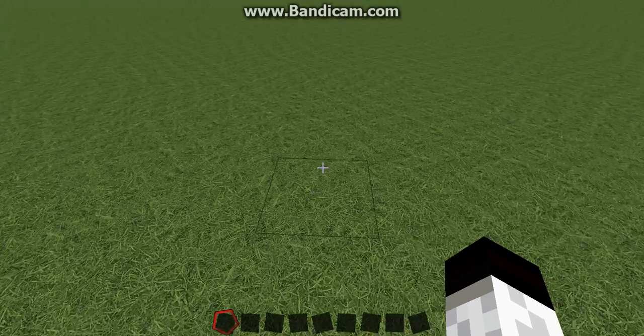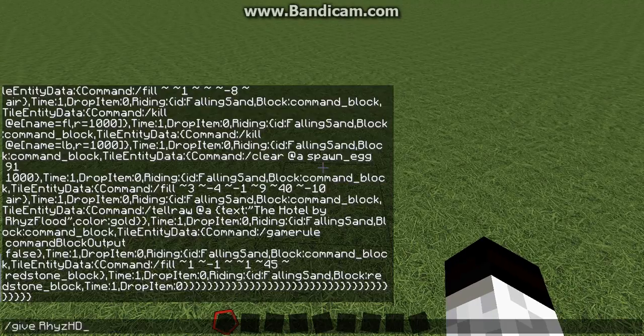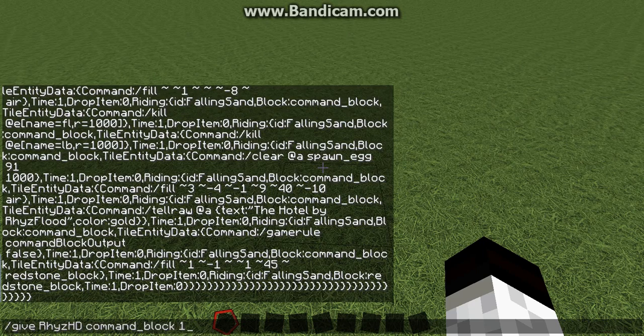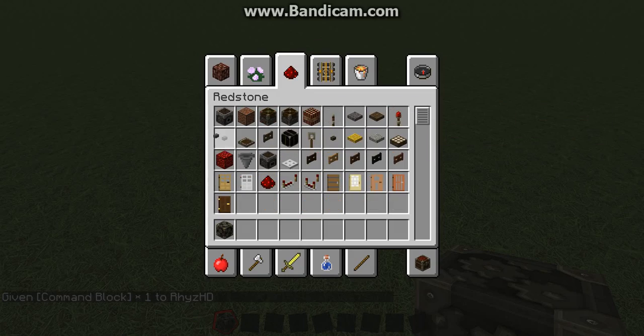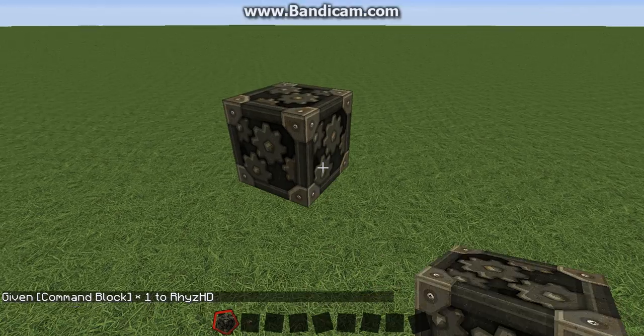So the first thing you're going to do is get out a command block — I'm going to just give myself a command block, and if you see all that stuff in chat it's perfectly normal. Then you just get out a button of any kind, a wood button, and slide it over.